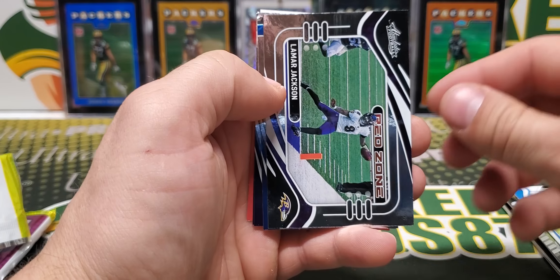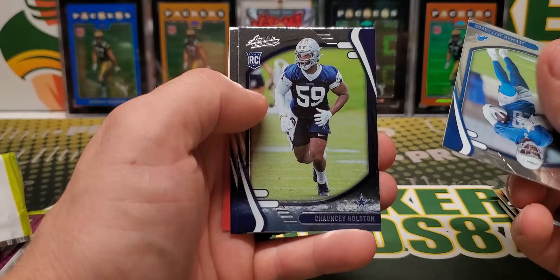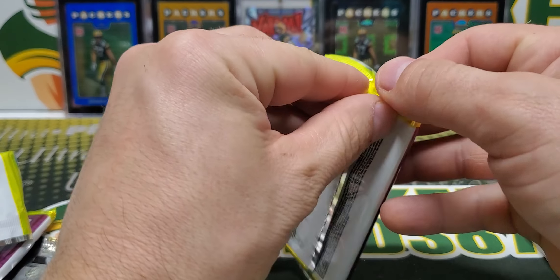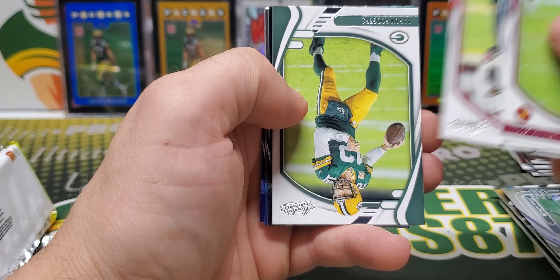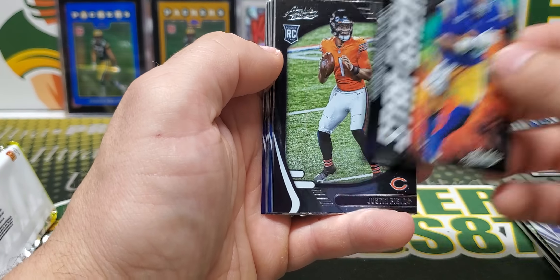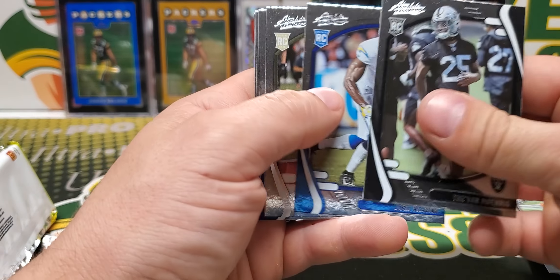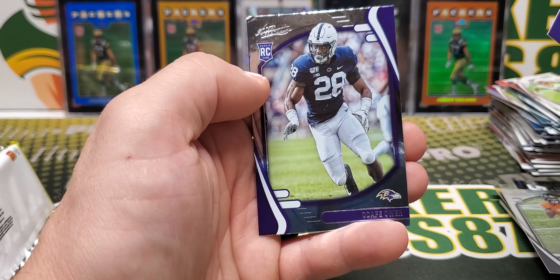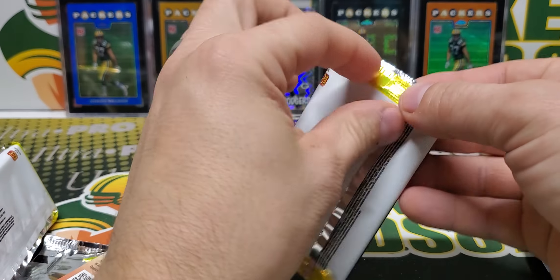Jermar Jefferson red zone — that card is jacked, that corner is smashed. It's weird how some of them are like that and other ones will be totally fine. Aaron Rodgers white. Stargazing Aaron Donald. Justin Fields rookie — they put a whole bunch of rookies in here. This one's jacked on the corner too. I thought that was going to have a jersey card in it, how thick it was.